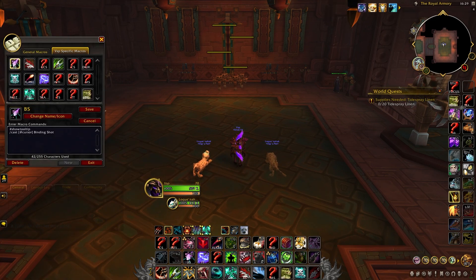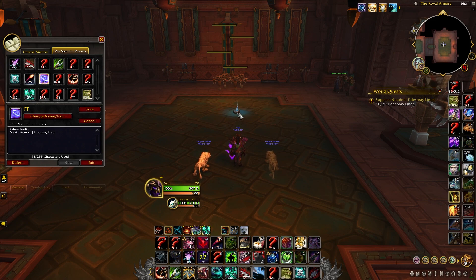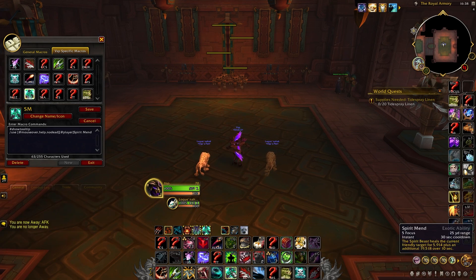For macros, I'll leave a link in the description to all of mine, but here are some of the more important ones. On each of your damaging abilities you should use a Use Claw, Bite, and Smack macro — our pets don't actually use these right on cooldown so you can get a minimal DPS gain. For any targeted ground ability, use an at-cursor macro so you can pre-place your cursor and throw things like Freezing Trap, Flare, or Binding Shot exactly where you want without the massive green swirly coming up. There's also a Spirit Mend macro, but it's not really relevant anymore since with the stat squish from previous expansions Spirit Mend barely heals for anything — it's better to let your pet use it automatically.